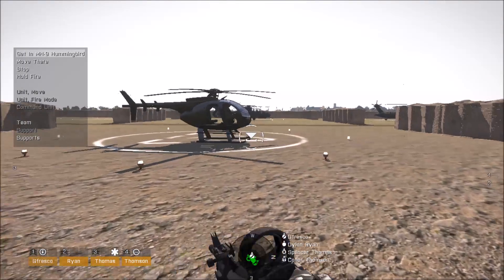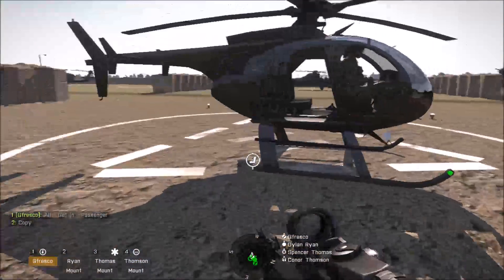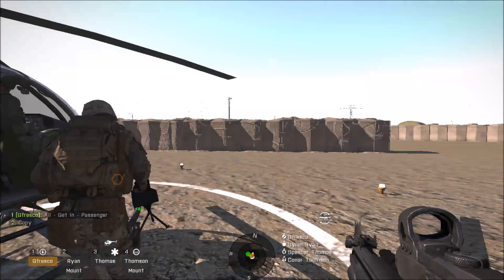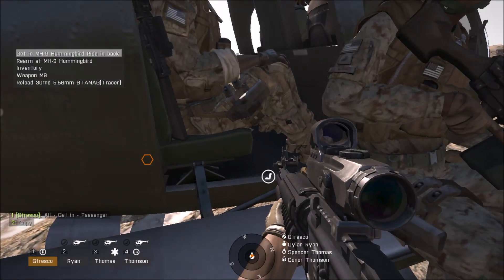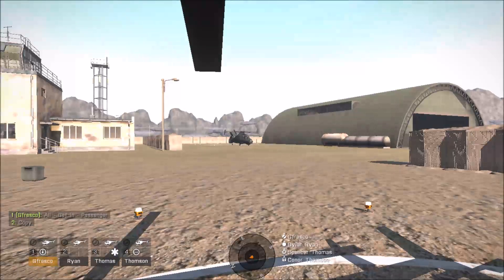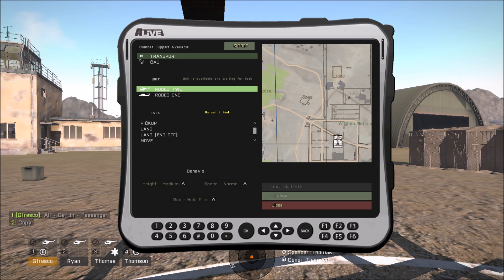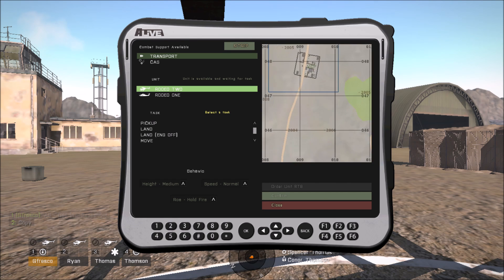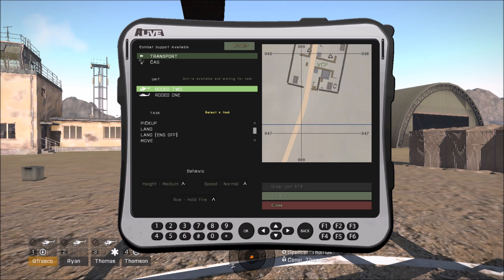So the first thing I'm going to do is just board all my guys up. So this is using the support module — we want to select transport. These are the two transports we can use. We're not going to call for a pickup; we're just going to tell it to land and fly all the way across here and land right around there.